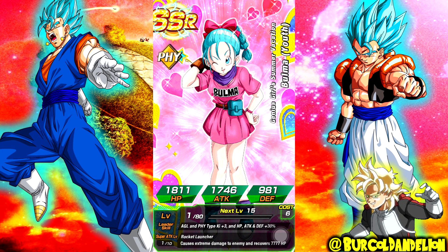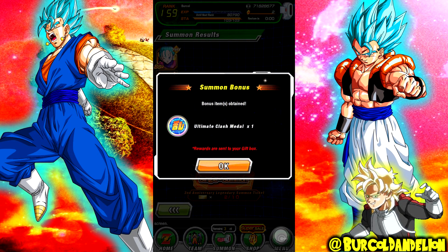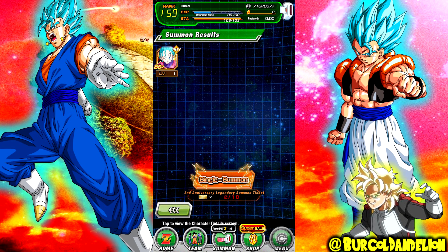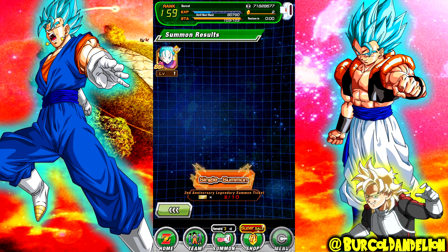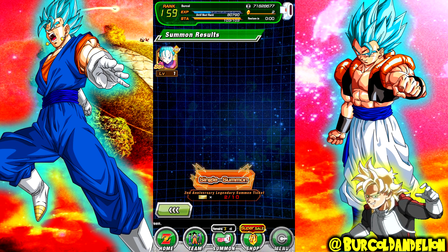SSR. No LR gold. But do you know what? We pulled in this event - not including the Elder Kai ritual - we've got two Elder Kais, two diamond statues, four - count them, one, two, three, four - Vegito Blues, one Super Vegito, one Super Gogeta, two Super Saiyan Rose Goku Blacks, and two Super Saiyan 4 Goku.